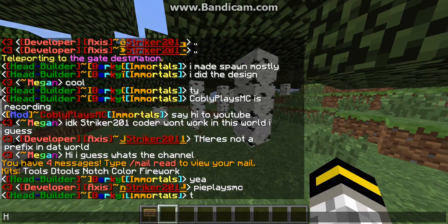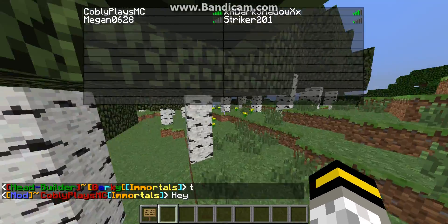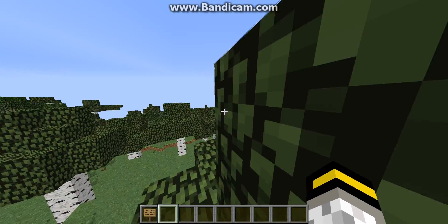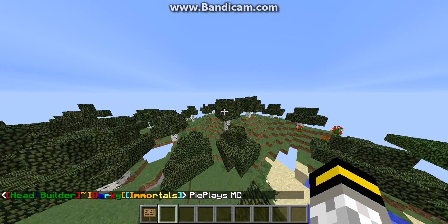You see that 'Immortals' thing? That's our faction name. You'll get that tag and we will send you an invite to the faction if you want to join. All right, that's gonna be it for the server.